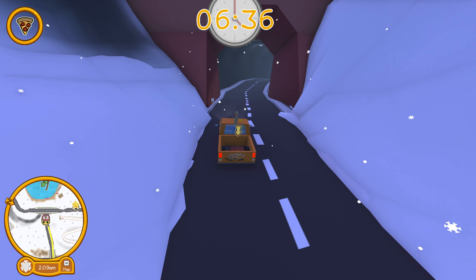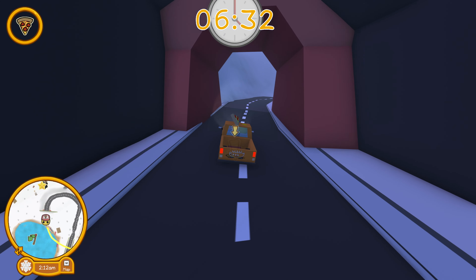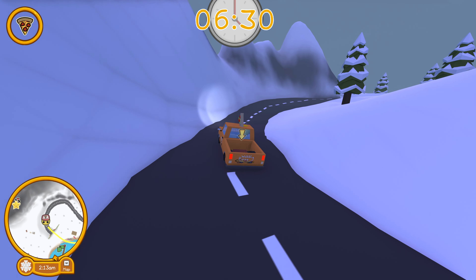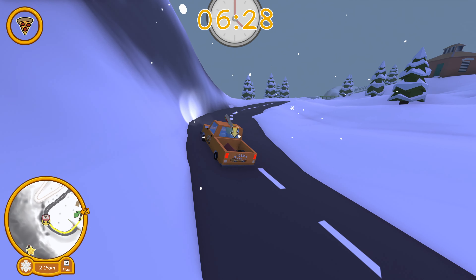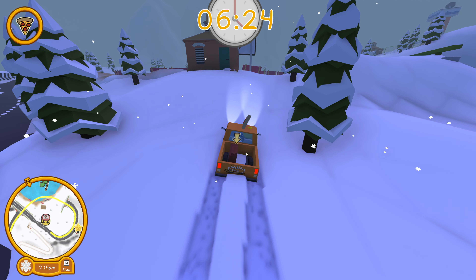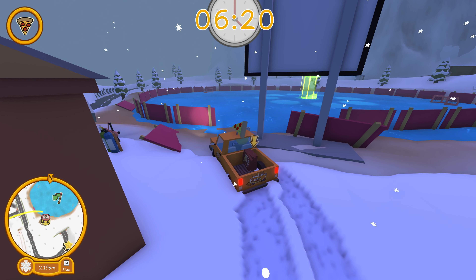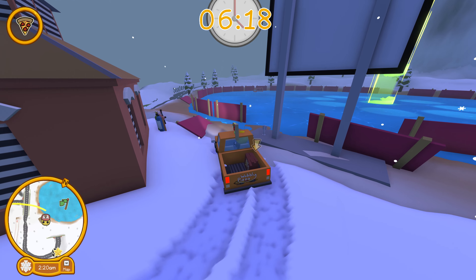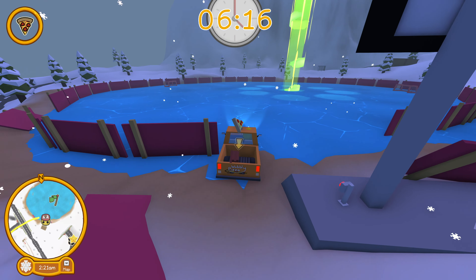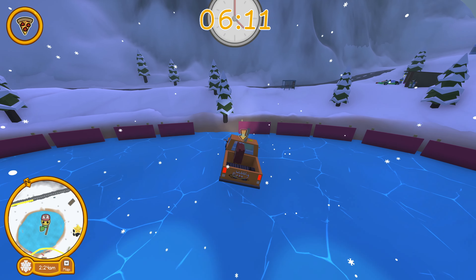The ice hockey rink should be right around this bend, if I remember correctly. Yep, there's the scoreboard, so we'll just off-road it here. I wonder if we can drive the truck right to the UFO — I've never tried that. Let's drive the truck over and give them the pizza that way.